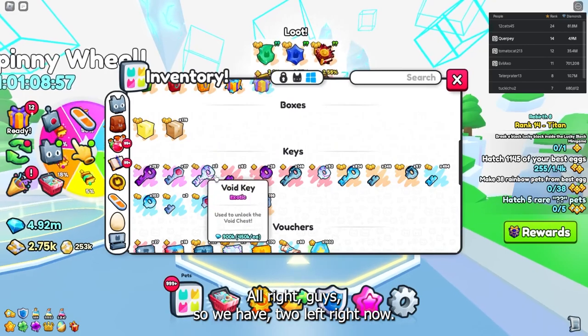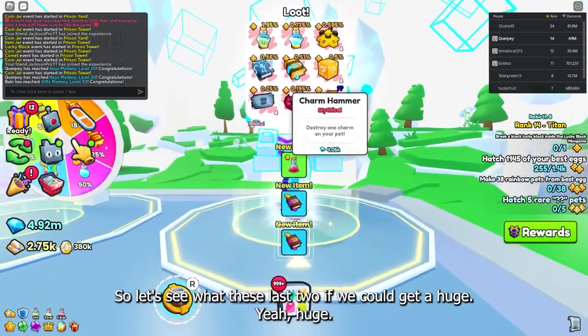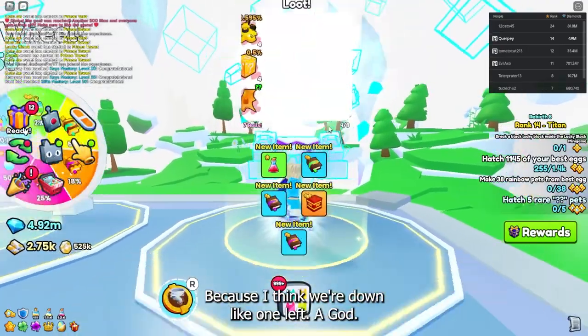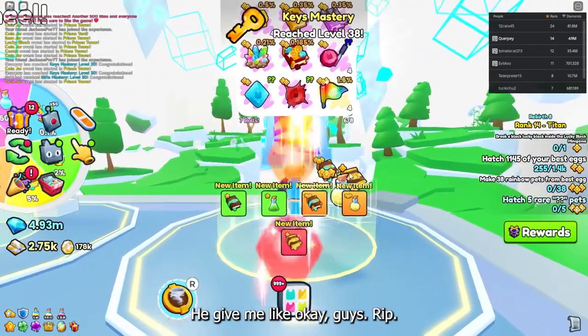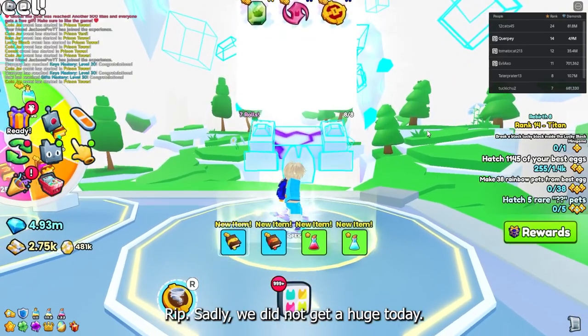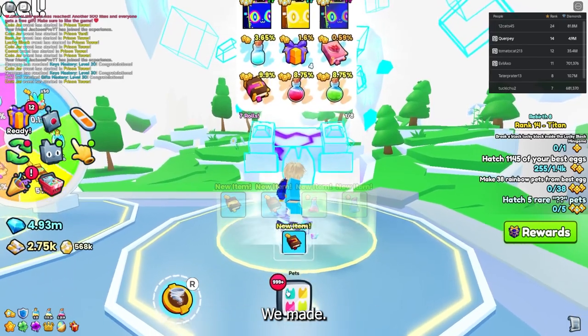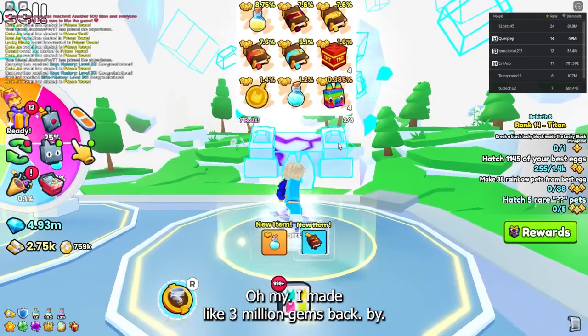All right guys, so we have two left right now. We still have not gotten a huge, which is really sad. So let's see with these last two if we can get a huge. Oh god, the upside down spitty key — give me luck. Rip. Sadly, we did not get a huge today. We spent 55 million gems on these and we might have made like 3 million gems back. Bye.